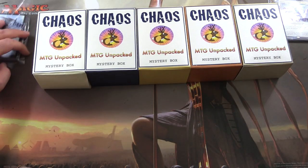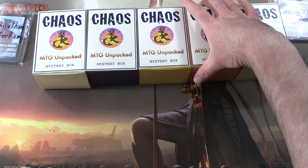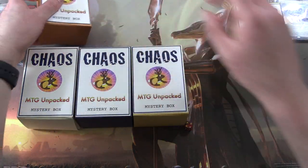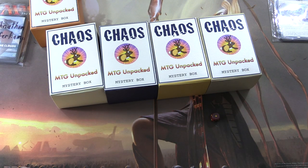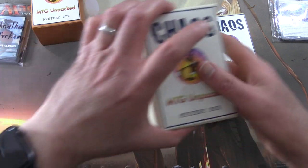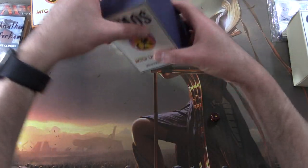So we're going to roll for Jonathan first. One through five — number four, that's this one — and then we have four left. Roll for Benjamin. One here. The rest will open in future videos, so stay tuned.